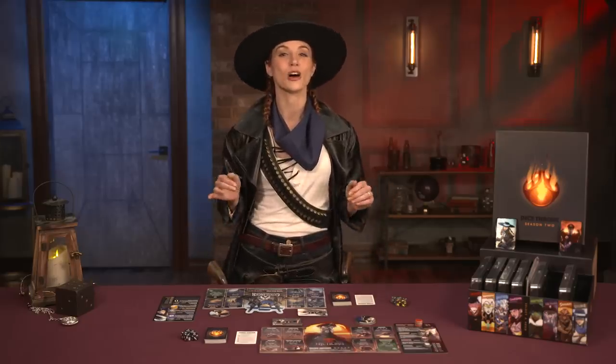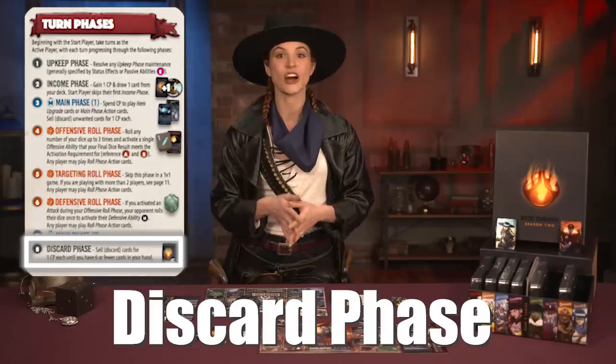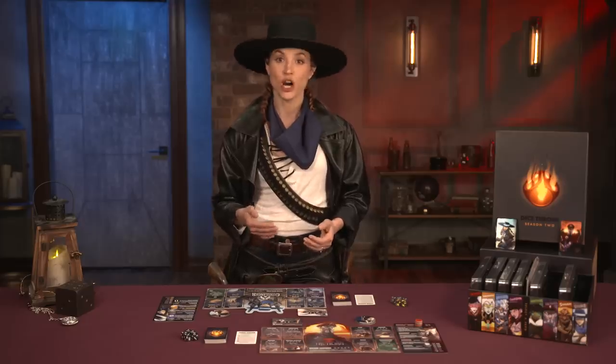Next, a second main phase occurs, where the active player can sell or play cards — just like in the first main phase, this step is an opportunity to resolve plans after combat. Finally, in the discard phase, the active player must sell any cards in excess of six in their hand. They gain one CP for each card sold, and those cards go in the discard pile. Players then alternate turns in this order.